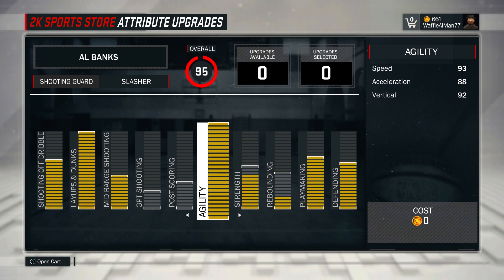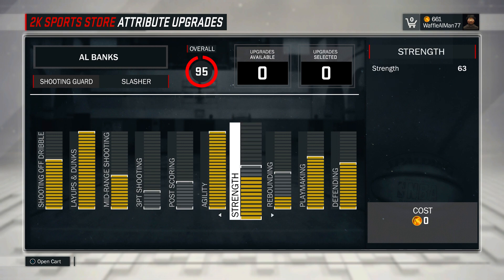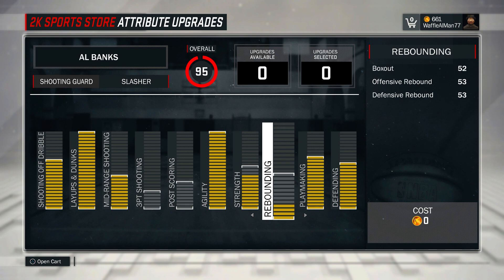My agility speed is a 93 at 6'4, 88 acceleration, 92 vertical. I raised the strength because I'm a slasher — I'm driving to the rim, I'm gonna get libs, I'm gonna get dunks. In 2K, which is more realistic this year, if you have more strength it's gonna help you finish at the rim. Look at players like Carmelo Anthony, look at DeMar DeRozan finishing at the rim — they're strong. Stronger players tend to do better at the rim.